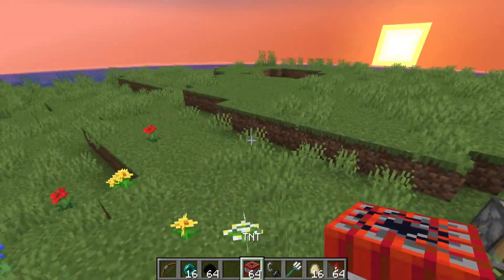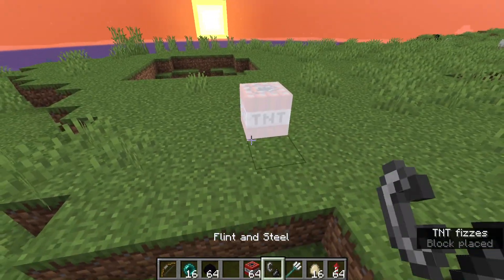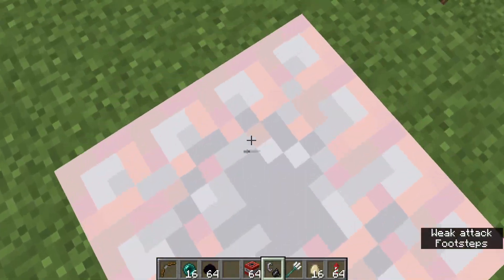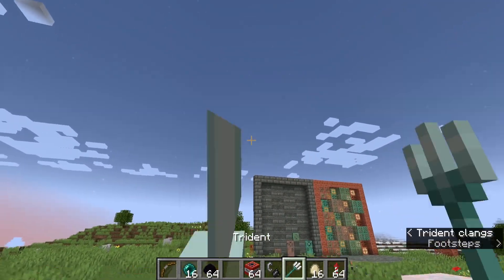I've now got a few items — not just TNT — but if I place the TNT down right here and ignite it, the TNT can't actually explode because the game isn't ticking for it to explode. So this will now stay here exactly like this until I unfreeze the game.